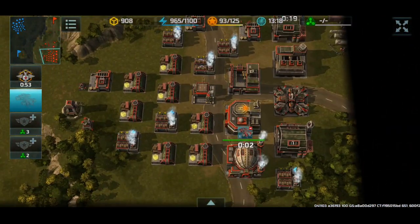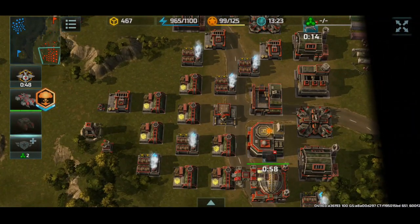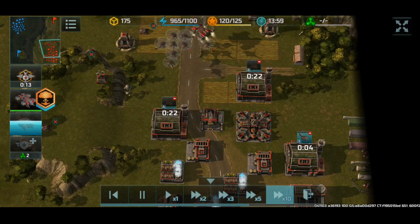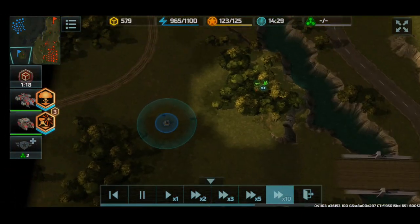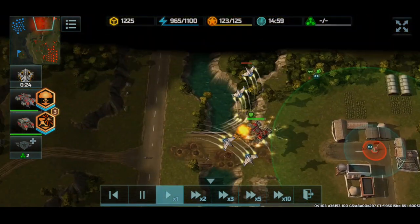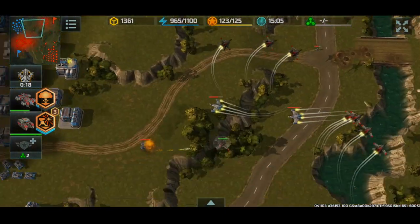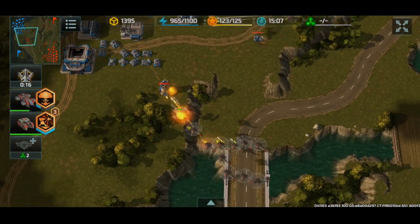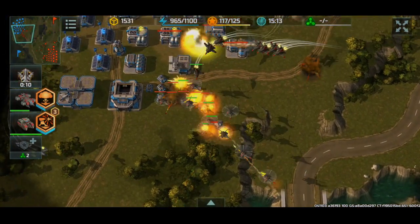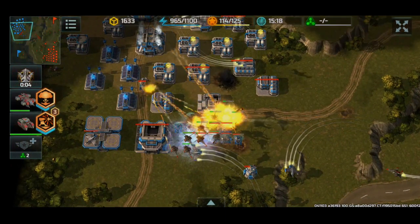I think I do have the bigger base than the enemy, so we do have a slight advantage. We still don't have this flag under our control — we need that flag. While my Leviathan is up here distracting the Vertex, I can send in my Hawks to snipe the Vertex and my Dragonflies for an assault. It's a three-way attack using fighters, attack helicopters, and my air fortress. This is paradise.